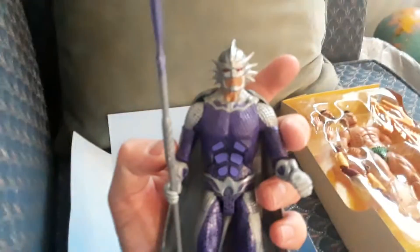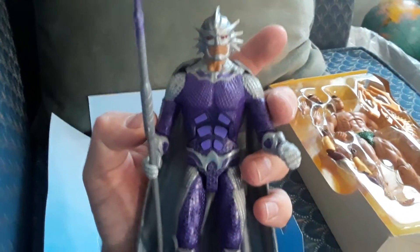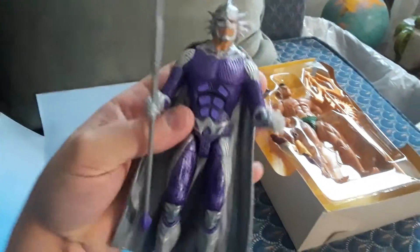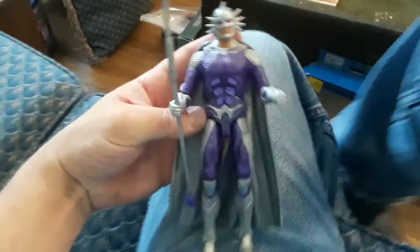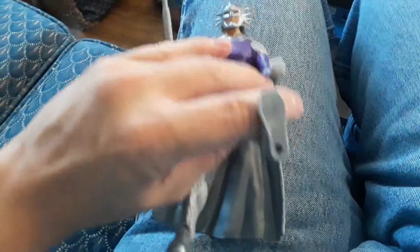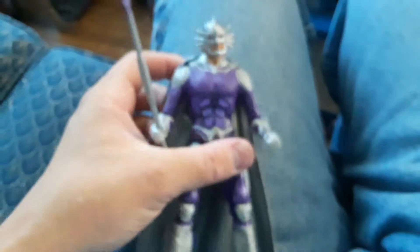Here's Orm, who's trying to become Ocean Master. He's got this cape, he's got his trident, he's all decked out in purple. He has pretty good articulation. So that's him.